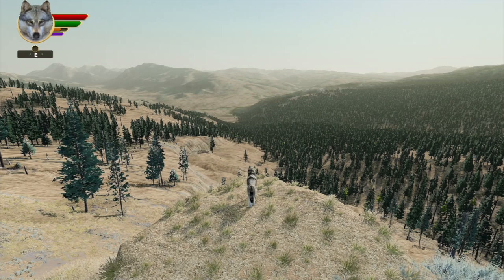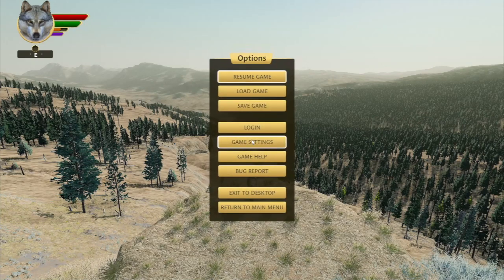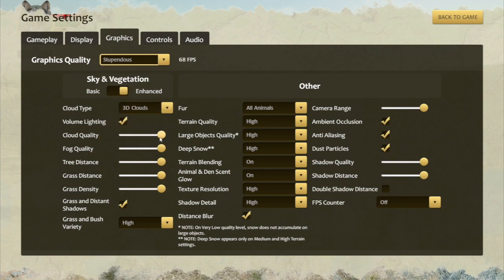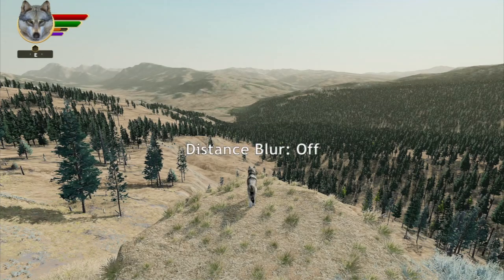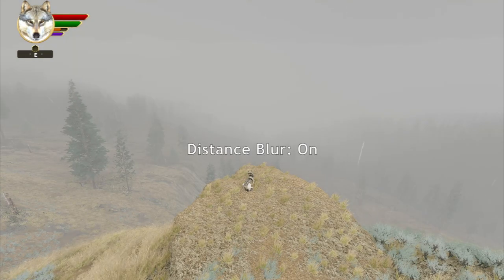There's one more new feature worth noting. It's been over three years since WolfQuest Anniversary Edition came out in Early Access, and in that time a lot of newer graphics cards have been released. So we decided it's time to add another graphics quality option in game settings. I've been on Glorious, but now I can switch to Stupendous, which increases how far grass is rendered and increases the shadow distance. You can also toggle a button to double the current shadow distance, which often doesn't have a big performance impact but helps the whole thing look better. This also has a new rendering feature called Distance Blur, which makes far-off things look a little softer — a little more atmospheric perspective. It adds a nice effect with long view sheds as well as when it's raining or snowing and you've got a lot of fog.